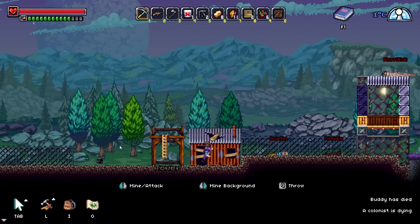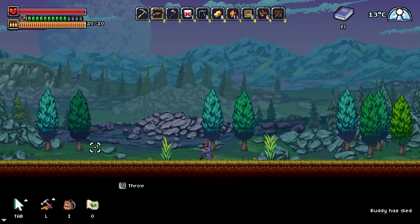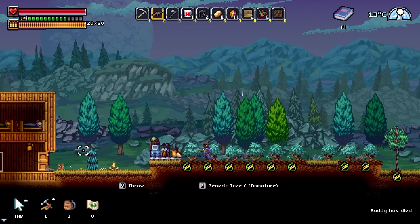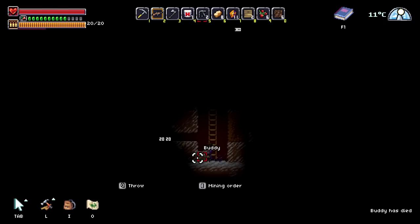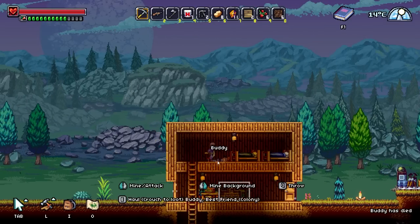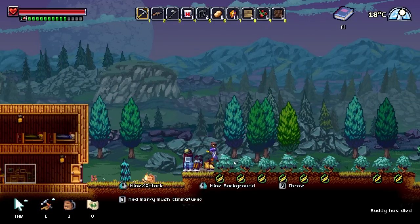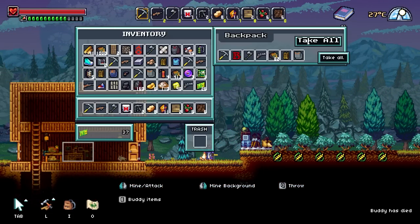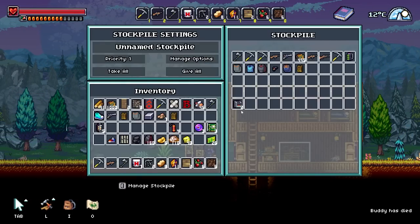Buddy has died. Buddy, no — I'm coming for you. How did Buddy die? Did somebody raid our base? There's nobody there. Did the pigeon do it? Buddy? Are you down here? Buddy got ripped apart by something falling on him? Buddy, no — not like this. Can I not revive him? He's straight up dead? He just decomposed in my hands. What?! I'll take it all. I have literally no idea how he died, and I'm very sad about it because he was my best friend.